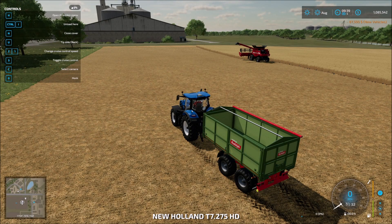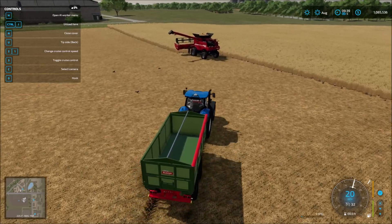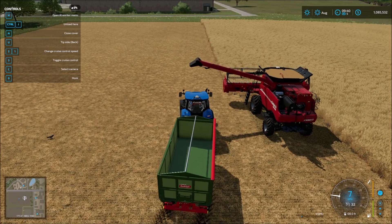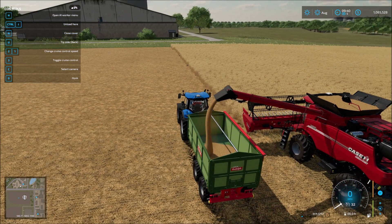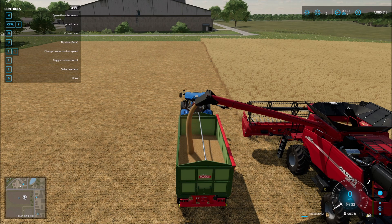Our guy here is ready to go. Now we do not have a silo, so we're going to need to spend a little bit more money. Let's get this guy unloaded. Let's see about the capacities of the trailer versus our combine — we're probably going to want to get a bigger combine in the long term, but this one will be fine for the time being. Let's see what we got here on the field.